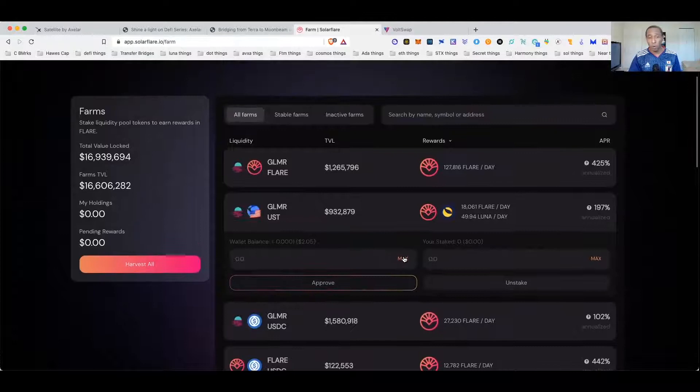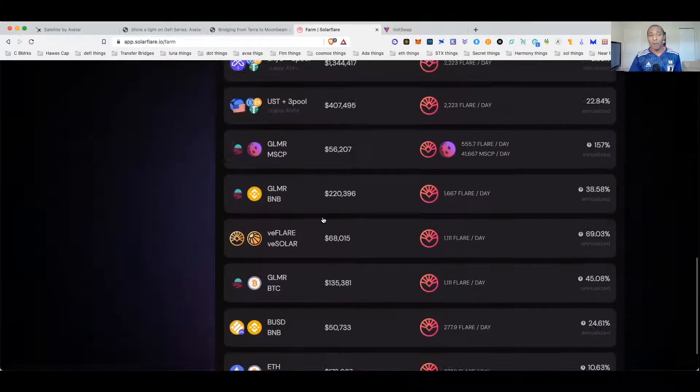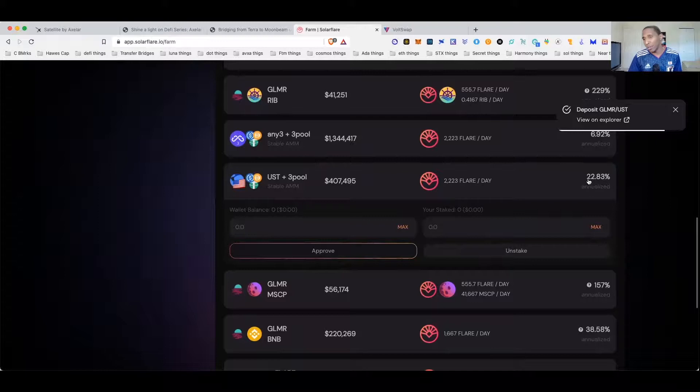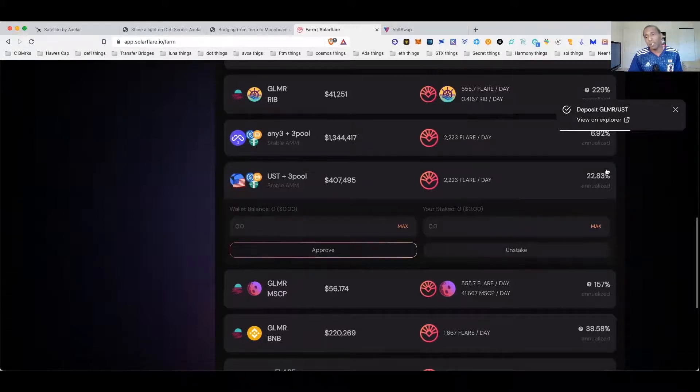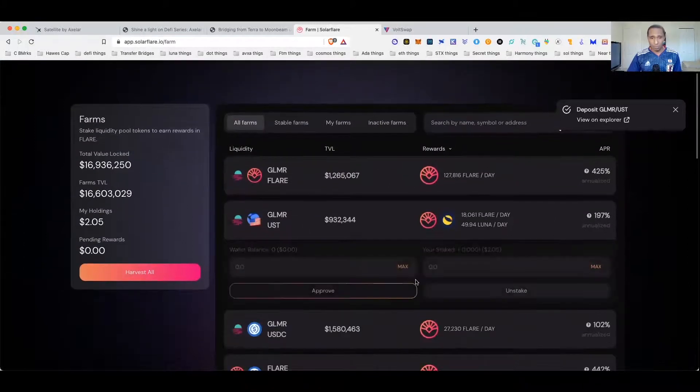I'll be earning 197% APR on two dollars, earning both Luna and some Flare tokens — sounds like a win-win. Anytime I can increase my Luna holdings I'm all about that. If I can farm and earn some Luna and earn whatever Flare is going to be without having to go out and buy Flare, I'll start the position that way. We're going to do max, approve and stake, sign the transaction to confirm, and confirm once more. They've also got Luna-Flare pools and UST-Luna pools down here. The stable coin pools will pay you a lot less — around 22% — and you won't get the double rewards, but it's still a decent option if you want to take less risk using stable coins.